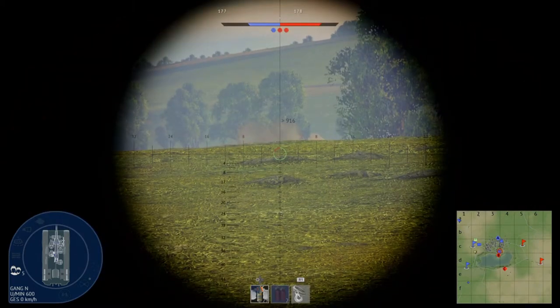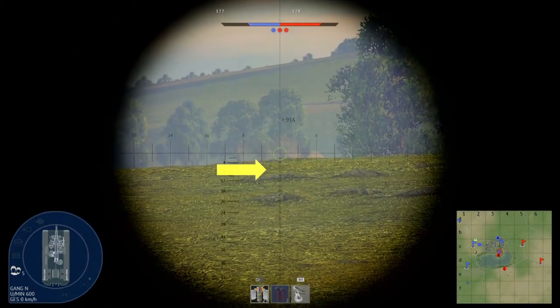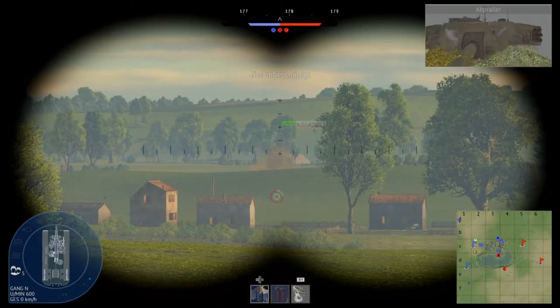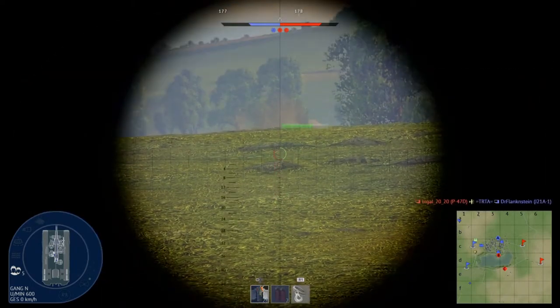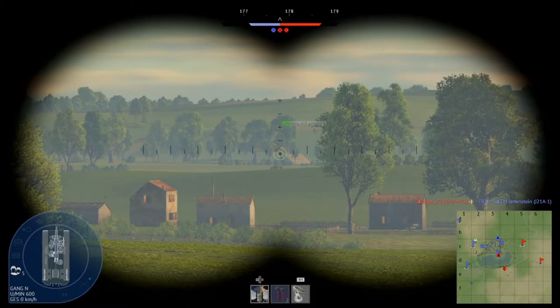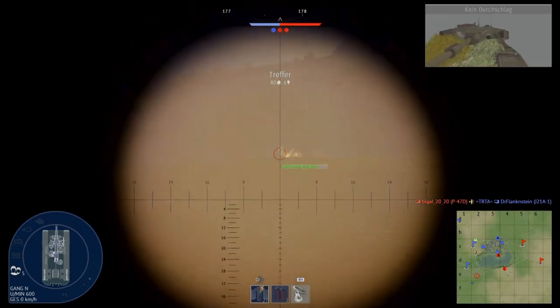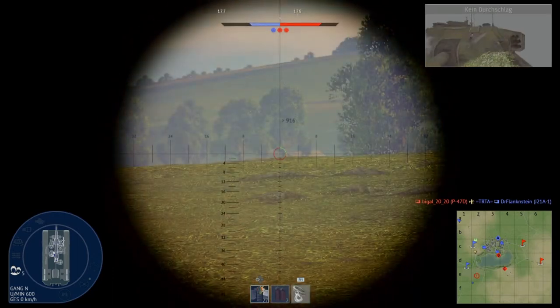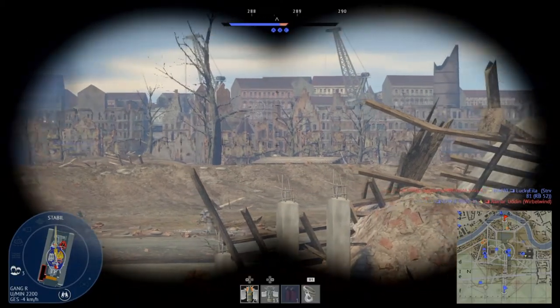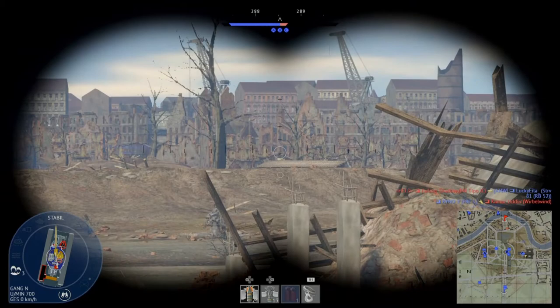Like in this situation where it aligns at the top of that first dark stripe. Then I just have to align my gun at 700 meters with that specific spot and I will hit the enemy. Now I can shoot on the enemy while being hull down. In the following examples I show you some other situations where I used my binoculars to aim.